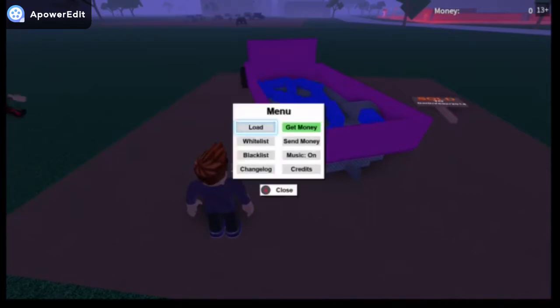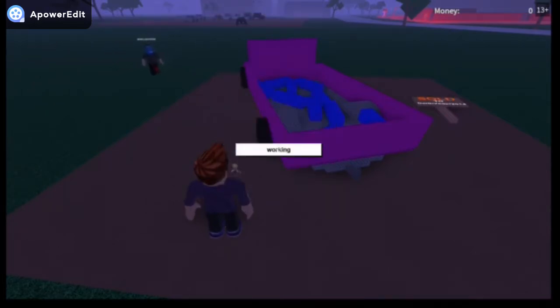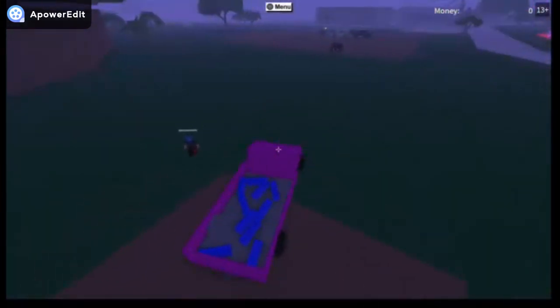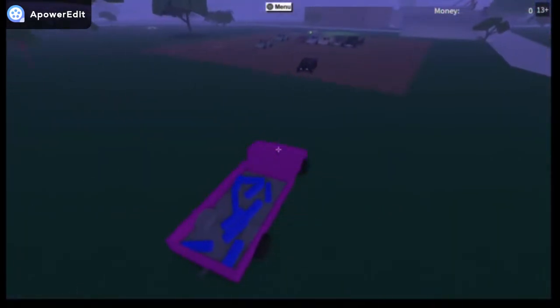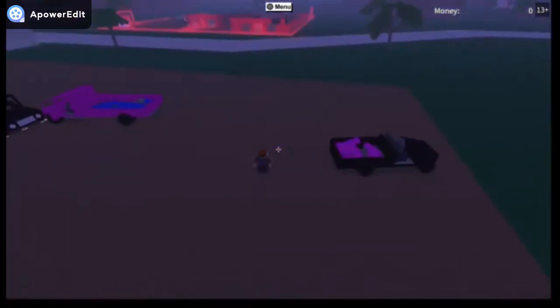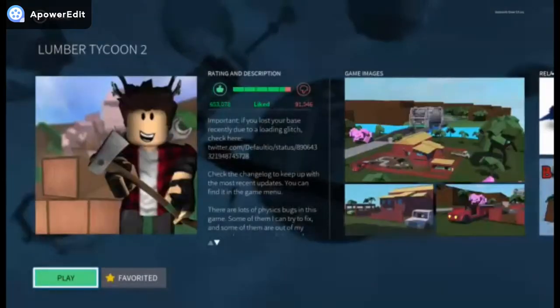Alright, once you guys spawn your base in, the person goes down to slot 4, overwrite, confirm. Save success. Now — I'm not sure if this is exactly how he did it — what he did was he drove it over to the person. That's all he did. So tell me if the truck despawns. Alright good. I leave. Truck's here, truck's here. Just wait, make sure you can open the door and everything.